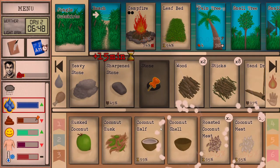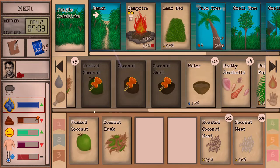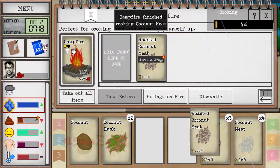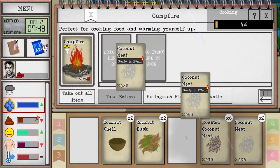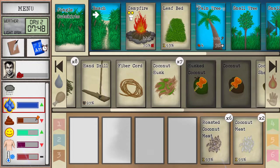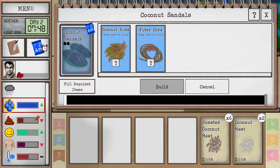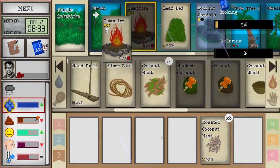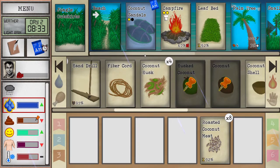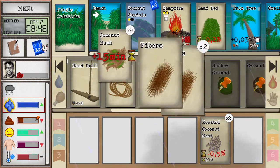We'll put some more coconut meat to cook, open another husk coconut, and cook all the coconut meat. We've also unlocked the coconut sandals — you need two coconut husks and four fiber cords. The fiber you get from extracting it from the husk and combining it. Once you place the blueprint it stays in the top row and you can freely put items in and take them out.